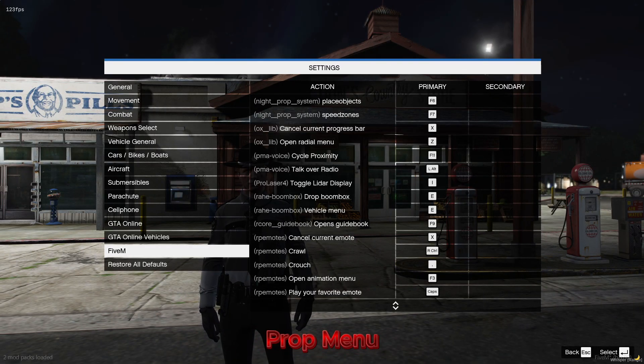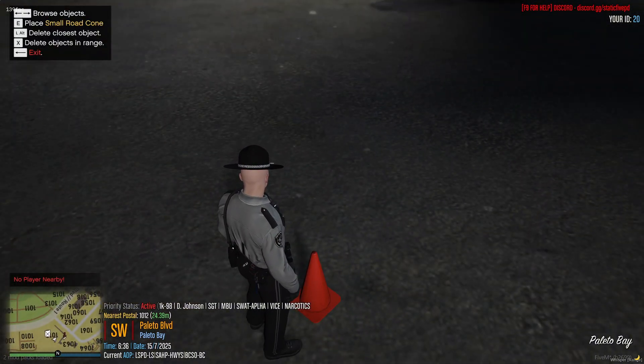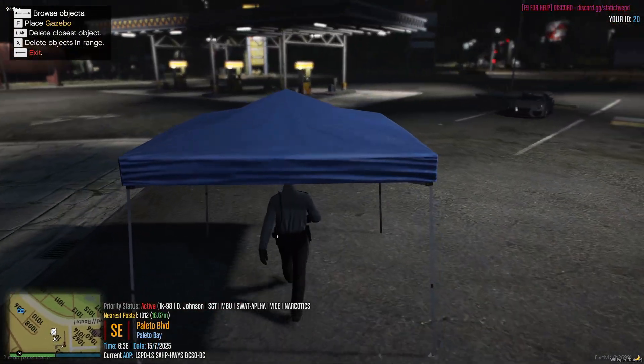By default, press F6 to open the Prop menu. Use this to place objects in scenes, but avoid placing too many — excessive props can trigger the anti-cheat.